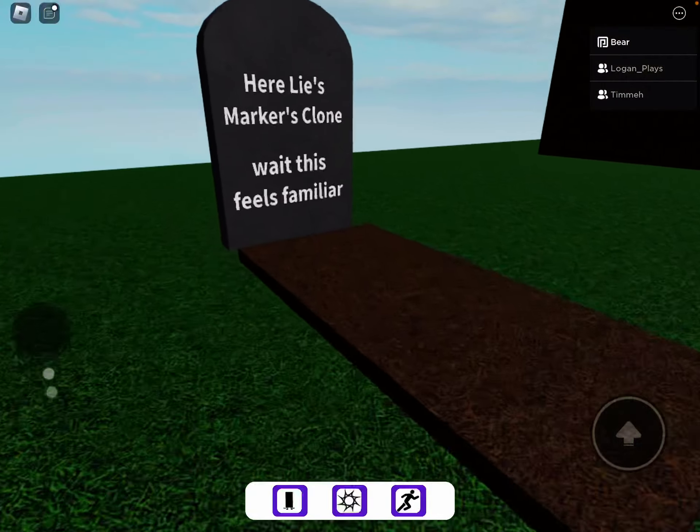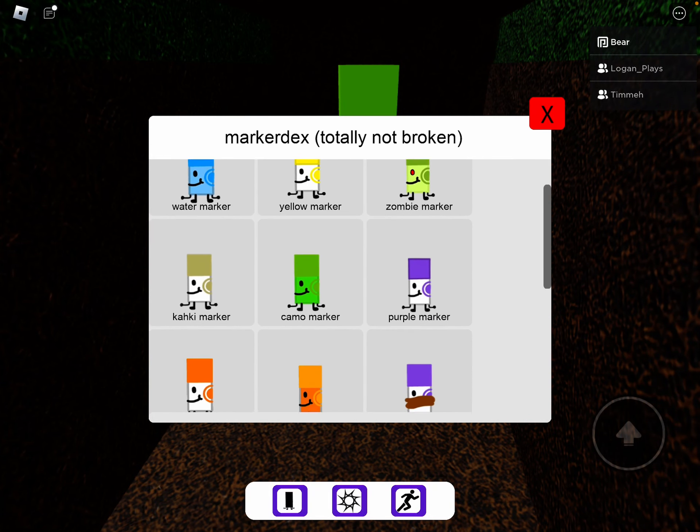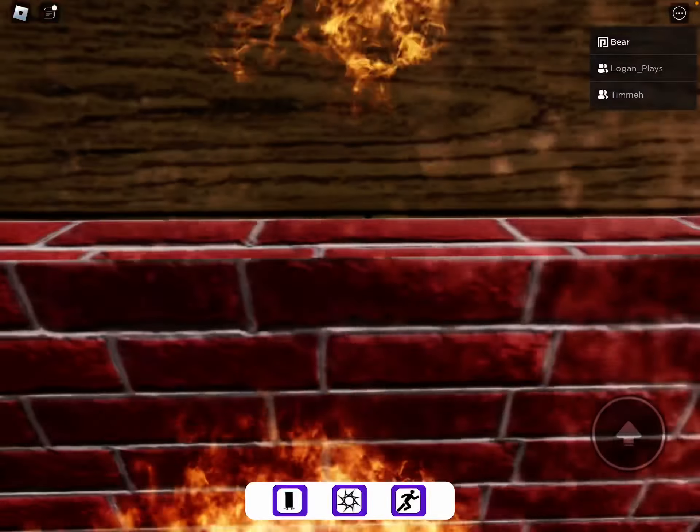Zombies marker — right here, boom! Next we have big orange and fire. For fire, just go in here — boom.